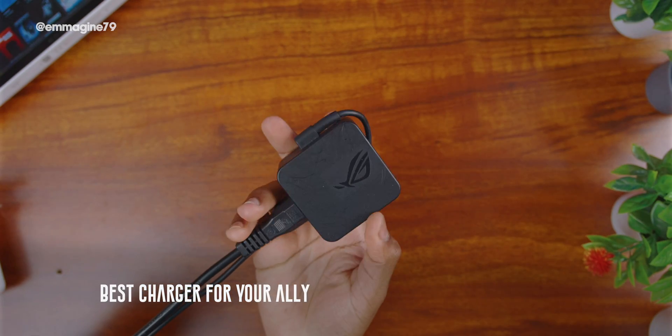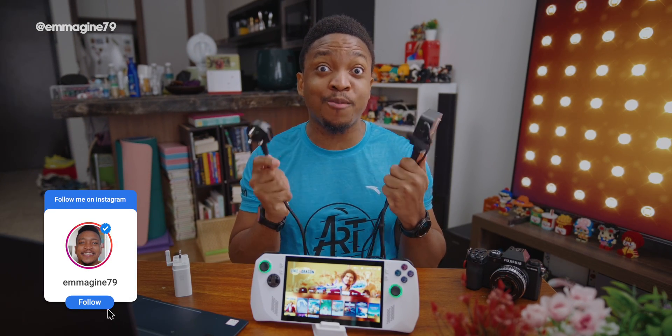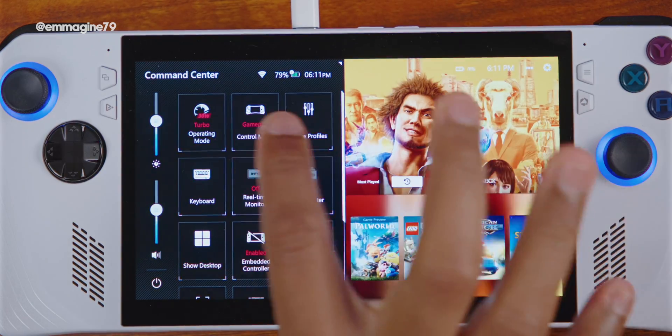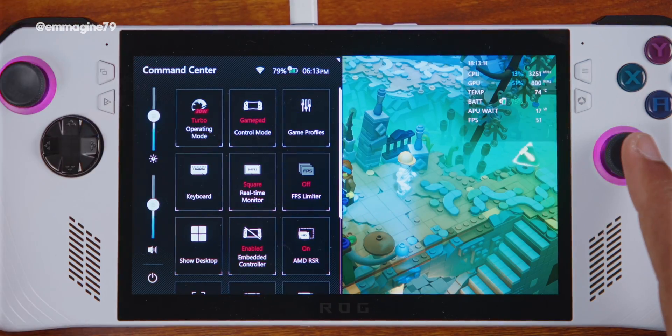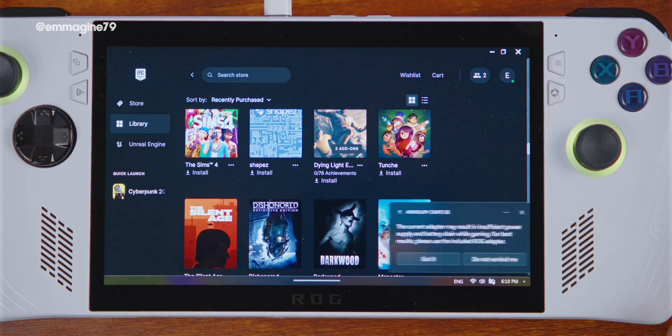Best charger for your Ally. The Ally comes with a 65-watt charger, but you can use other chargers as well. You might think turbo mode won't work with other chargers — wrong! While it's always recommended to use the original charger, any charger greater than 30 watts actually works pretty well. In performance mode it will only show 25 watts, but you're actually getting the full 30 watts. Loading a game and turning on the real-time monitor confirms the game uses up to 30 watts — it may just be a UI bug or Asus's way of encouraging official chargers.